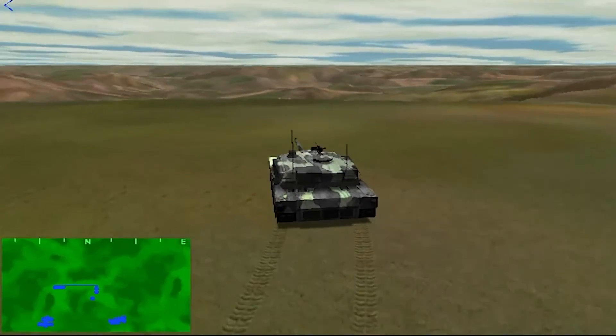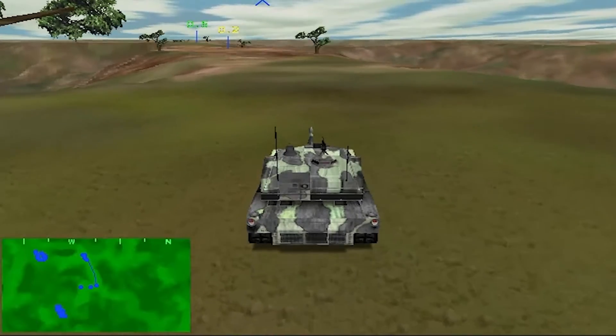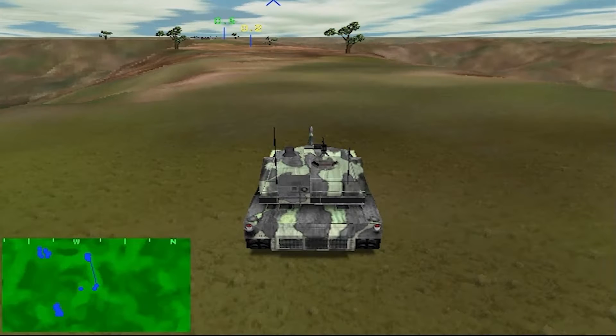The final formation to select is the diamond. It can be quick-selected using the M key. Use the diamond formation when threats could come from any direction.